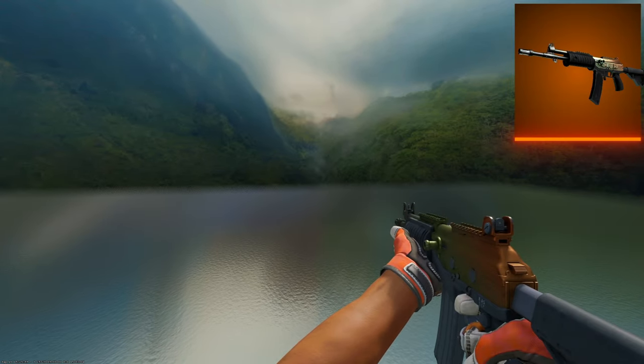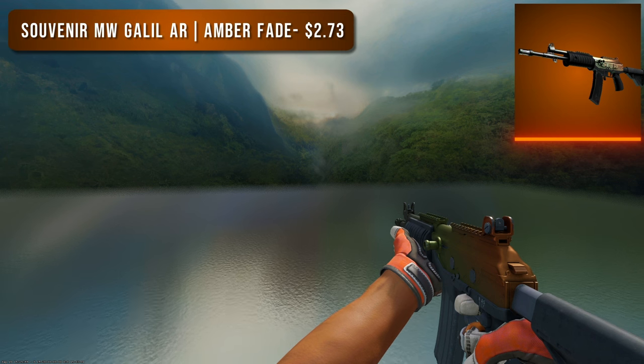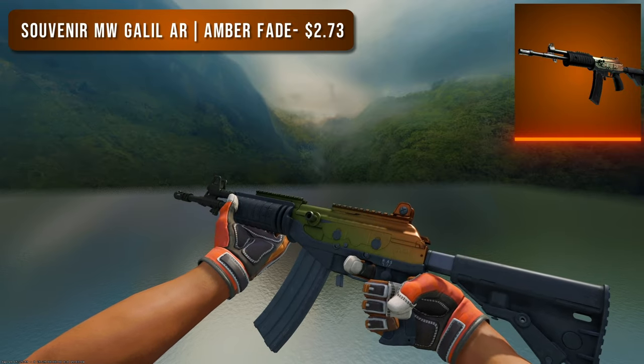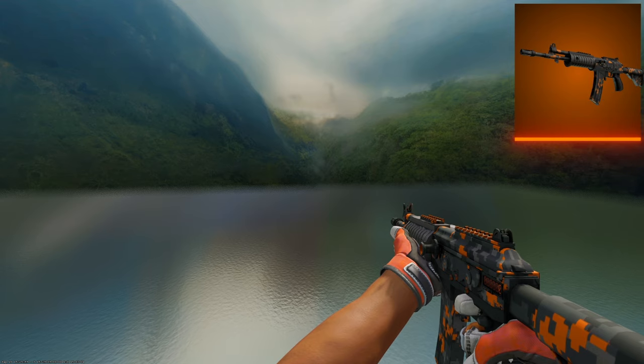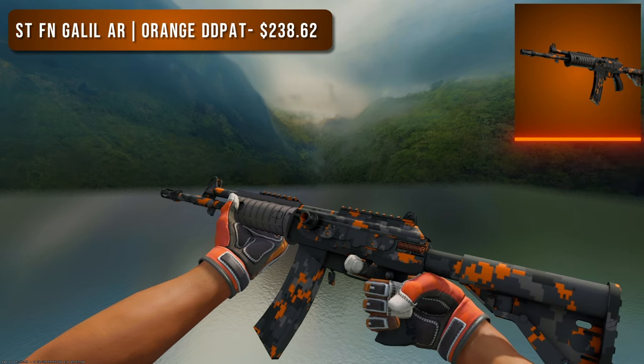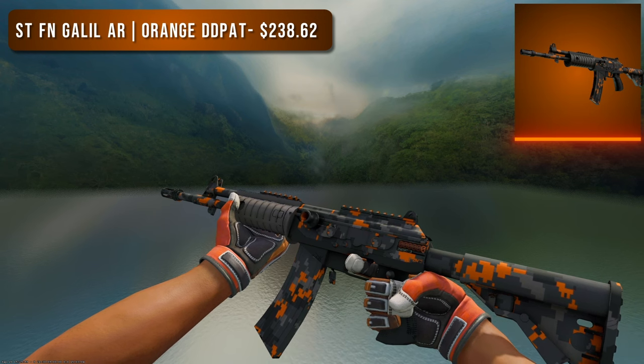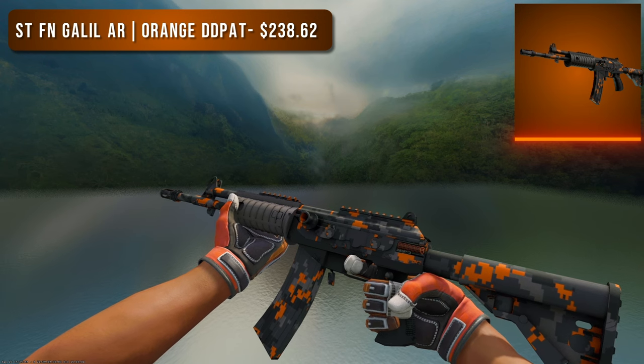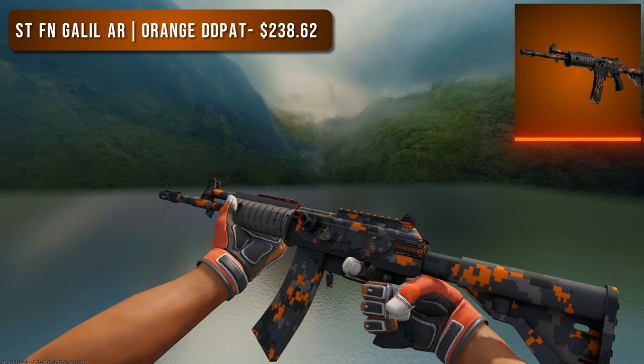Next is the Galil. For the budget option I went with the Souvenir Minimal Wear Amber Fade at $2.73. When you inspect the skin you don't see that much orange, but in idle position that's where you see the most, which is best for this loadout. For the higher tier option I went with a StatTrak Factory New Orange DDPAT. I don't know what it is about the orange DDPAT specifically, but I really like this skin — the orange shining through the muted colors looks really good. For $240 it's definitely not worth it, but it still looks good.